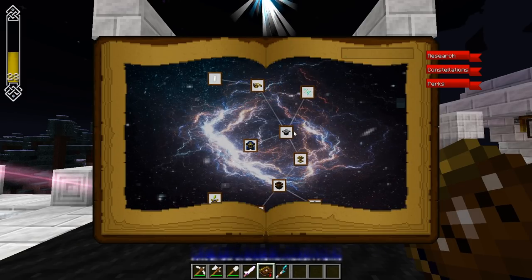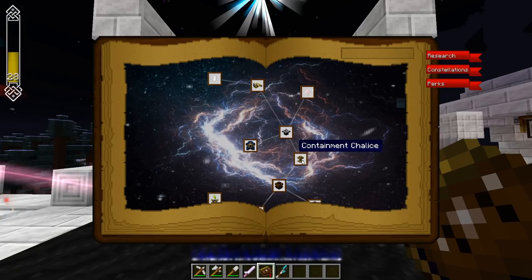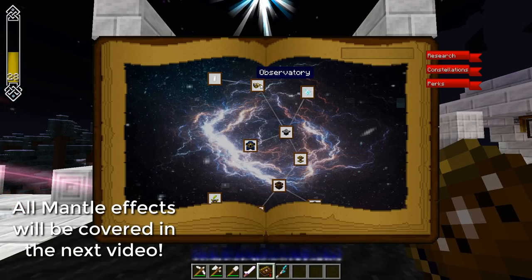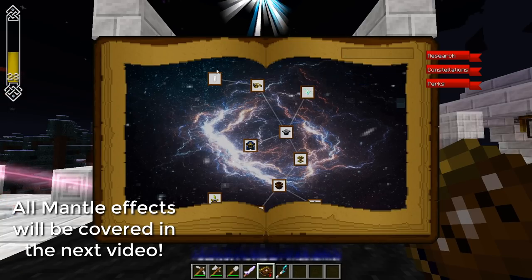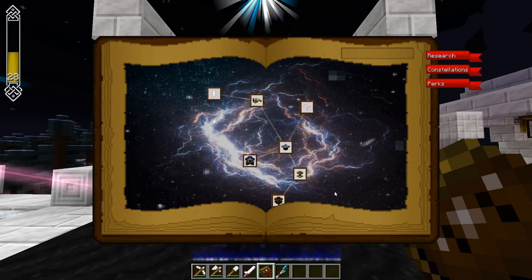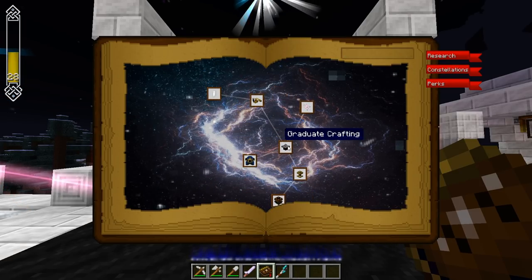Today we're going to be covering the Radiance chapter. We're going to be covering the Iridescent Altar, Containment Chalices, Mantles of the Stars, the Observatory, and Irradiance Stars. If you're interested in the Enhanced Attunement part, I'll be covering that in a future episode, as well as the Evershifting Fountain. So let's get going with the Iridescent Altar.